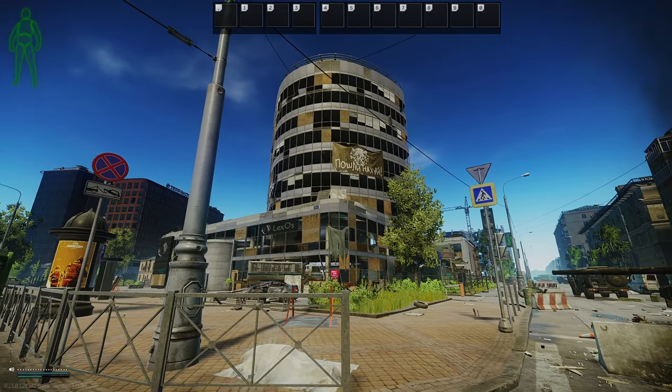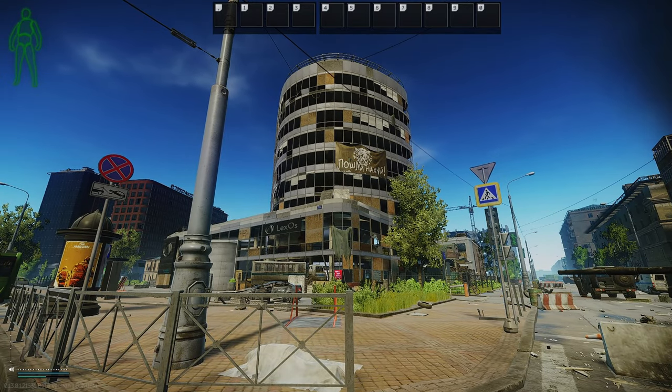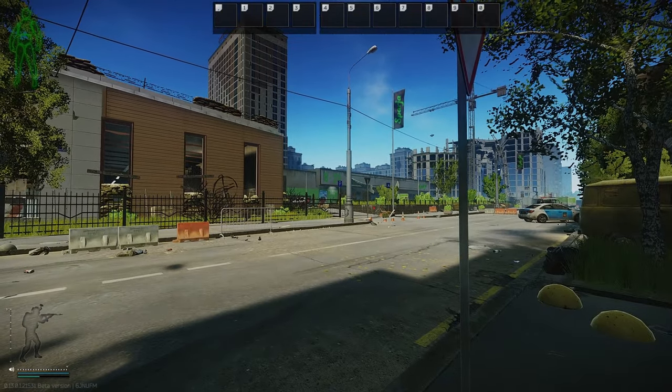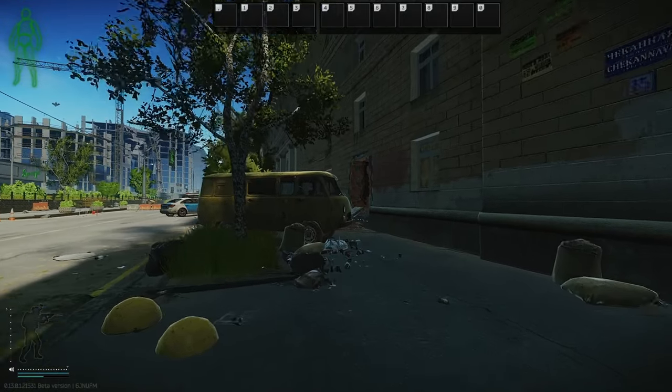Here we are right in front of the Lexus building, and we need to walk down the street on the right of it. In one of the buildings on the right, almost right in front of the Sparja store, you'll be able to see a hole in the wall.